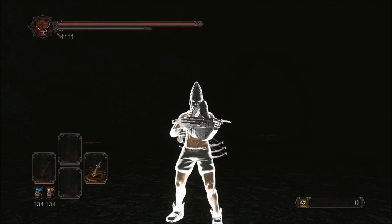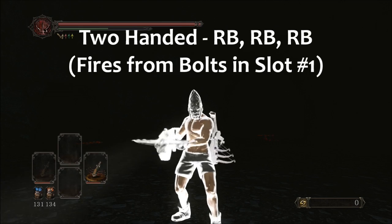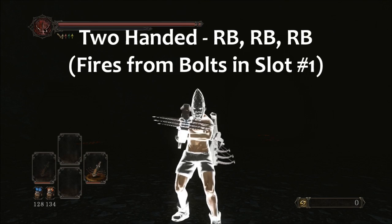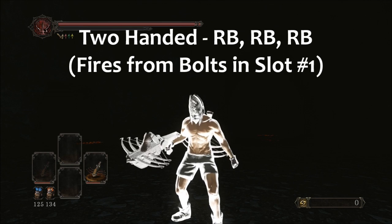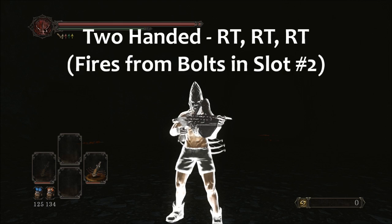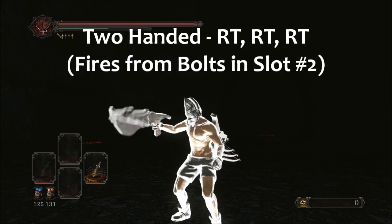Now when you two-hand the Avalon, you'll be able to pick from slot 1 or slot 2 bolts. Your RB or R1 is going to fire from slot 1 while you're two-handing the Avalon. And your RT or R2 buttons are going to fire from your slot 2 bolts.